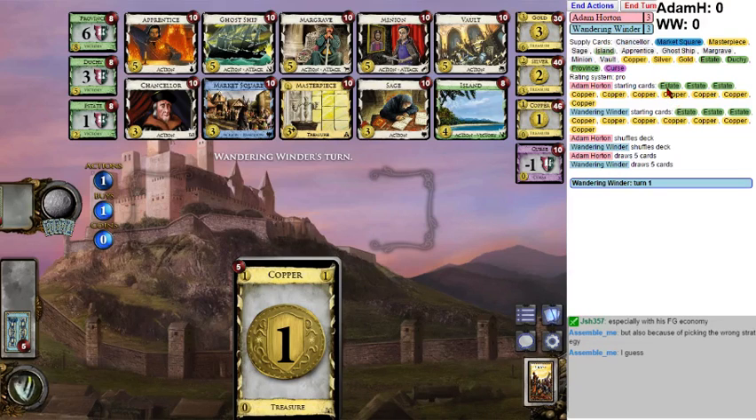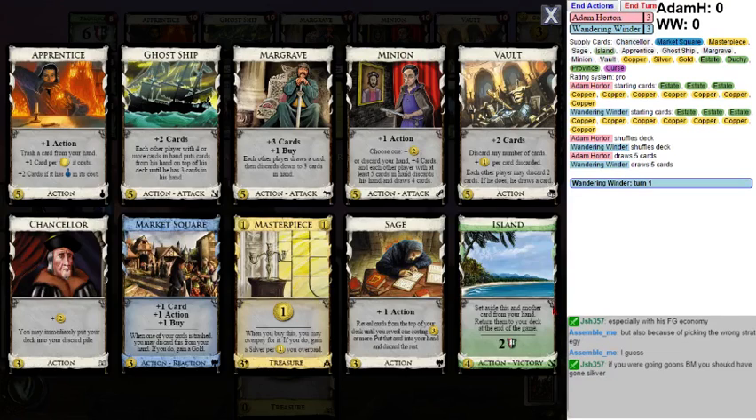Nothing funny going on. We have a States this game, and I have a 5-2. This board attacks: Ghost Ship, Margrave, Minion. So discard, discard, and discard. Market Square doesn't actually defend against any of these, and I don't see any actual defense anyway.